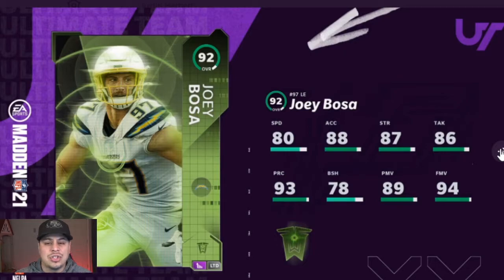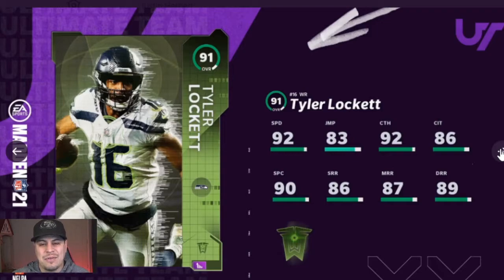Our LTD is Joey Bosa. Now this is the card I'm excited for. It seems like this year the player of the week is actually the player that really goes off. Tyler Lockett — if you watched that Seahawks-Cardinals game, this man got off. He had 17 receptions, somewhere around 200 yards and three touchdowns. Tyler Lockett has been getting off. He clocks in at 92 speed, 83 jumping, 92 catching, 86 catching in traffic, 86 short route running, 87 medium route running, and 89 deep route running.